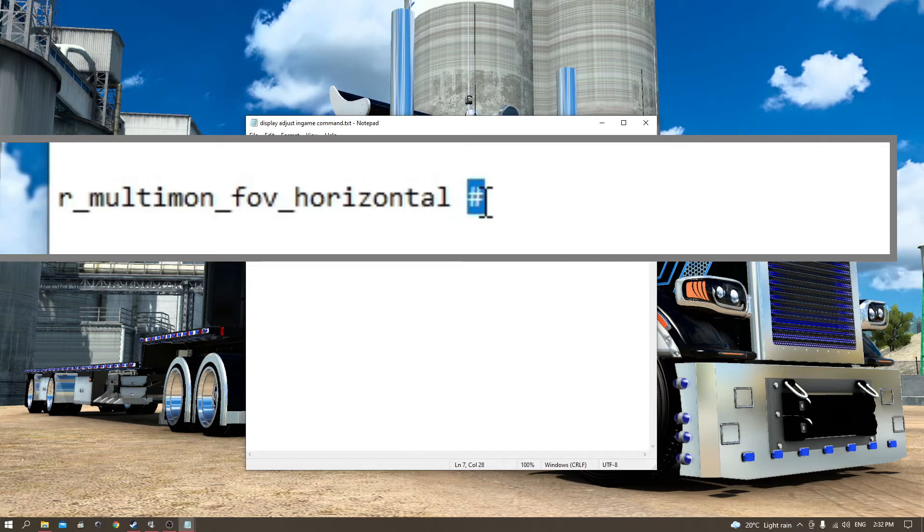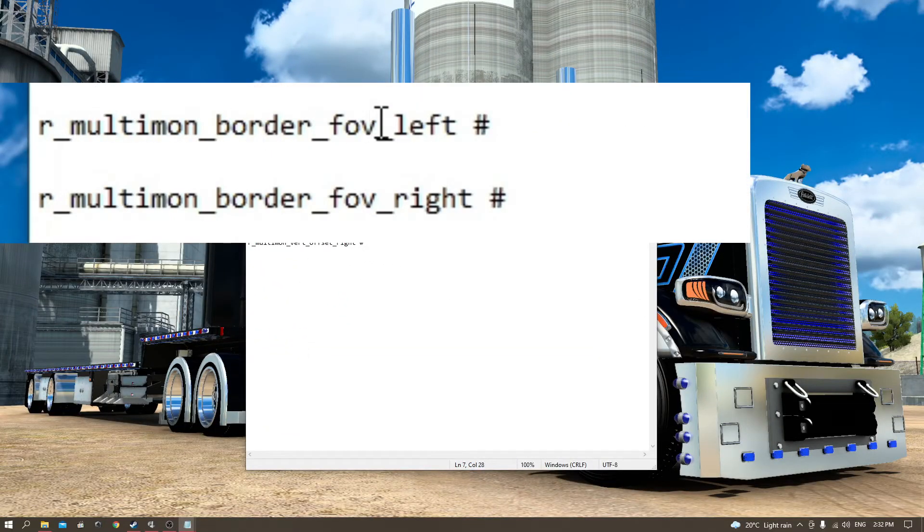A lot of these commands can use positive or negative numbers and also decimal points. The multimon FOV command only applies to people with multiple screens — single screen users can just use the slider. The next command is 'uset r_multimon_border_fov', which changes the thickness of your bezel gap in-game for the left and right screens. That's all there is to it.